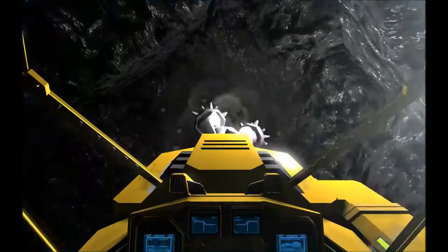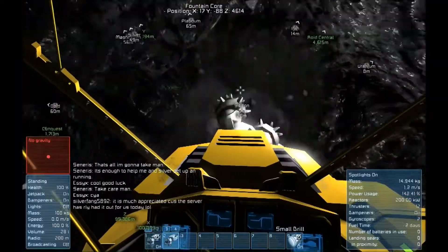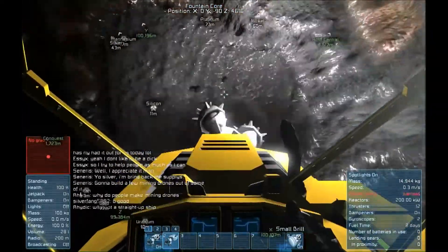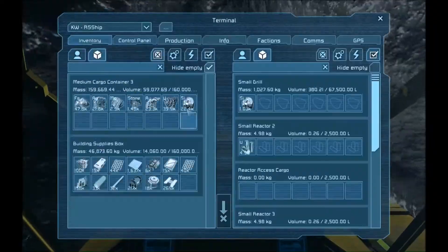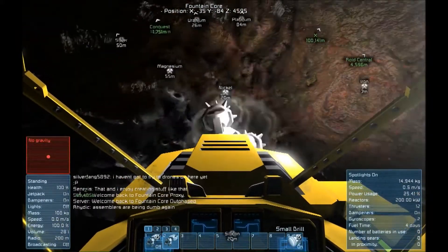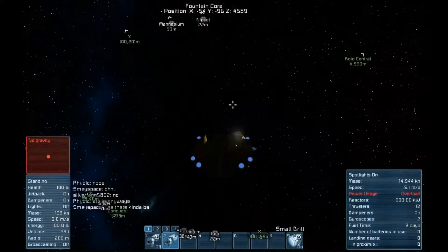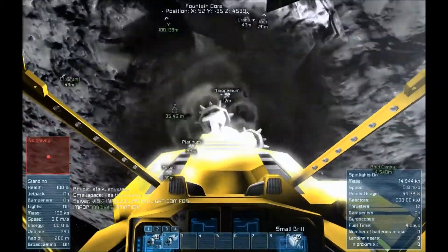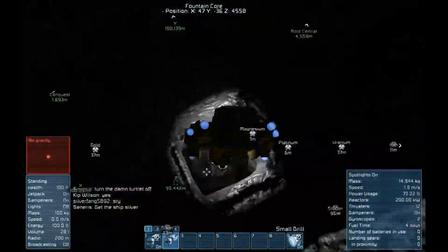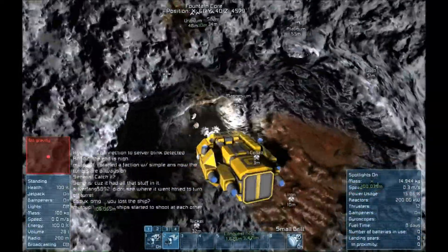Here I'm grabbing a little bit of uranium, and I'm going to get more than I planned because I see a silicon deposit up ahead, so I'm just going to drill straight through. Here we're grabbing some silicon. A lot of these ores look very similar to each other — silicon and platinum in rock look very similar, and iron and nickel look very similar. About the only two that really stand out are gold and uranium; those are the only two that are easy to spot.